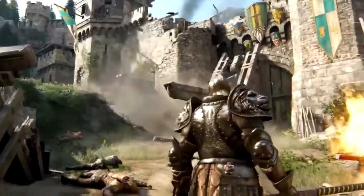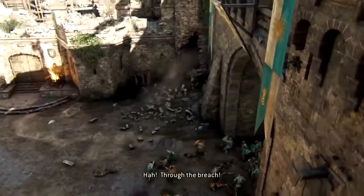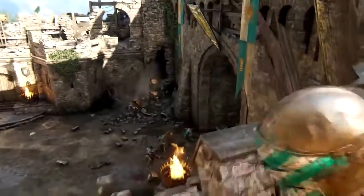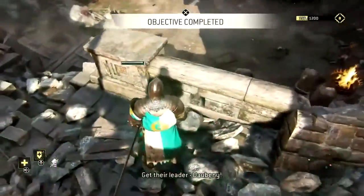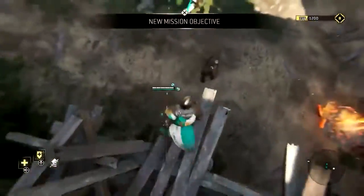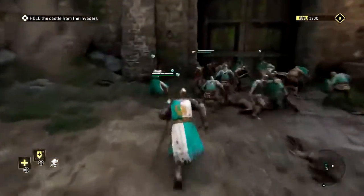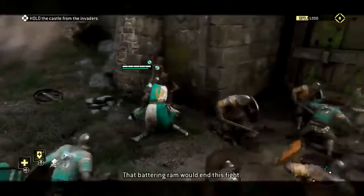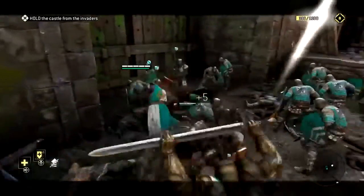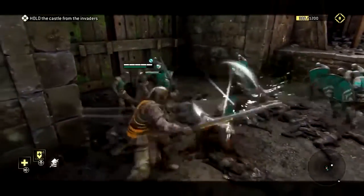That catapult, oh man — it got him so good. Now they're coming through the breach, so you need to get down there and fight them. Get a drop attack on this guy — it's totally awesome. He did not see that coming at all. Get into the combat zone and take these guys out as best you can. You're just jumping down into the action fighting tons of enemies.